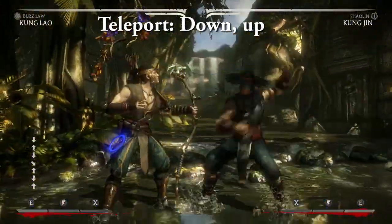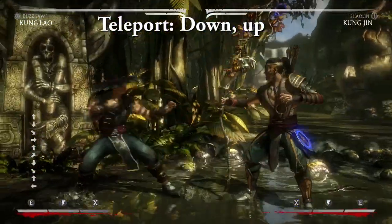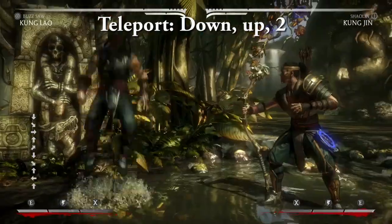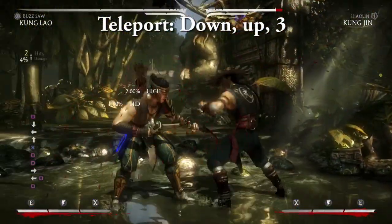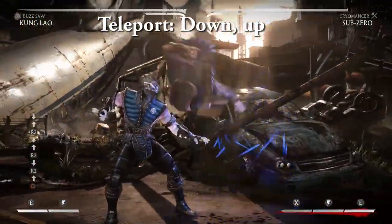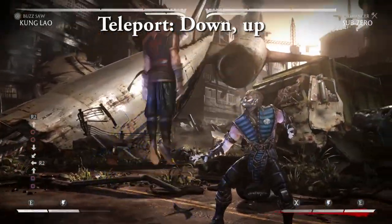Teleport — down up. Kung Lao's classic teleport hasn't changed much. You have four options when you come out of a teleport: pressing one executes an unblockable grab, two is an overhead bounce attack, three is a weak hit that is comboable if you're quick on the follow up, and four is a hard knockdown. The enhanced version allows you to hold down the right trigger to stay underground for about two seconds or until you release the trigger.